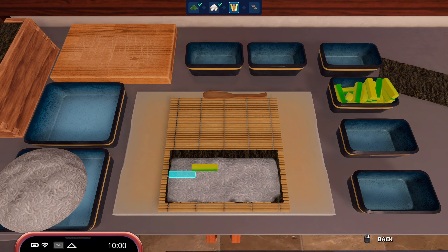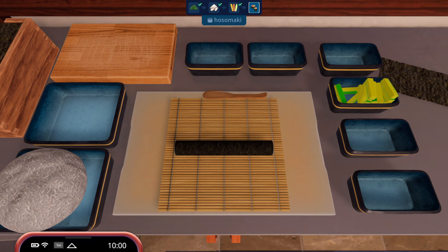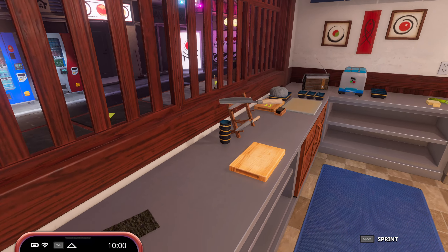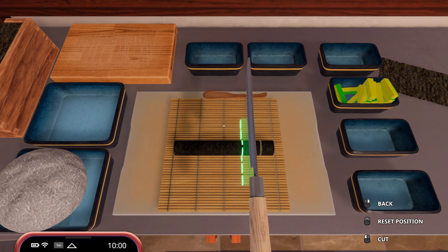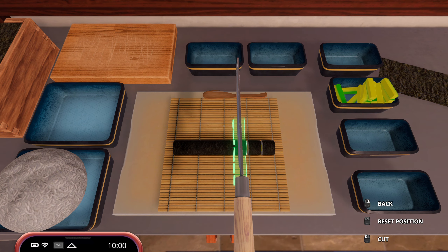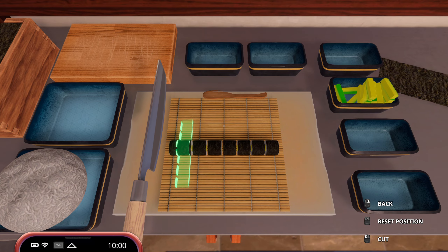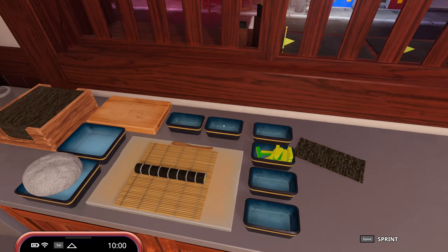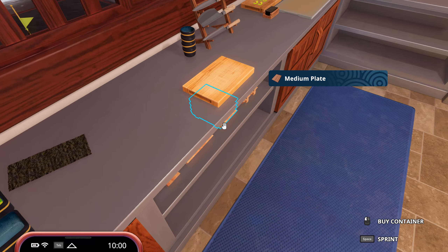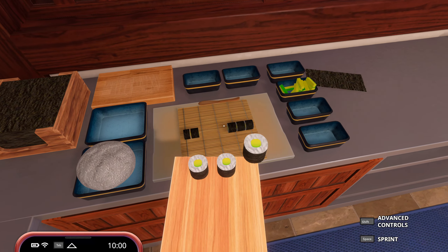It combines the mechanics from the Cakes and Cookies DLC where you can make what you want and put it up for sale, but rather than having to end the day and see how it was received, you can instead just pop a couple of plates of sushi up on your sushi bar and see what passing customers think of it and whether they buy it. I really enjoy that type of gameplay and that ability to just go off and make what I want.